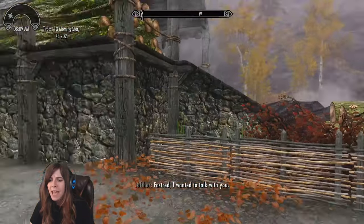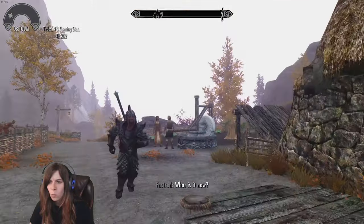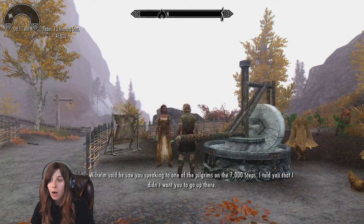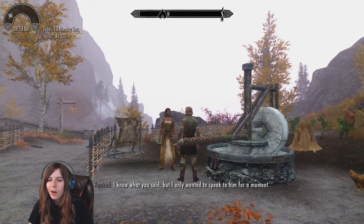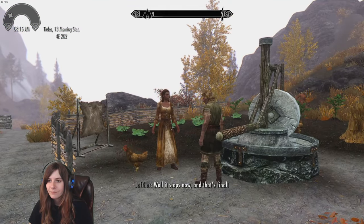I chase down Bassianus to talk to him. He mentions that Bill Helms saw Fastirede speaking to one of the pilgrims on the Seven Thousand Steps, and her father didn't want her going up there. I tell him to just let her move away then she won't go up there.